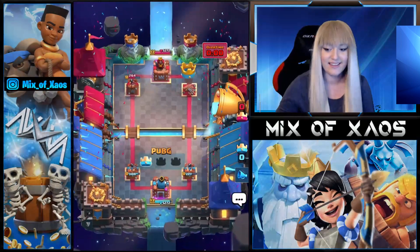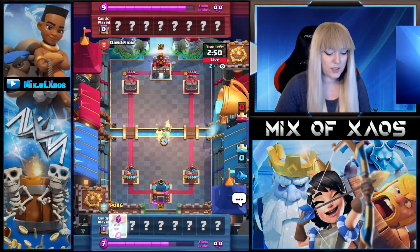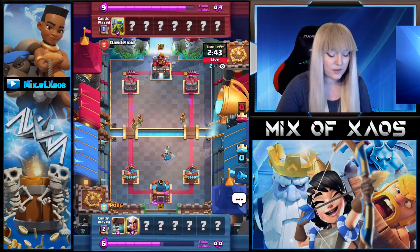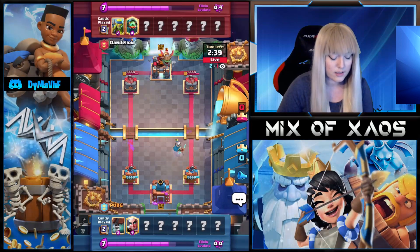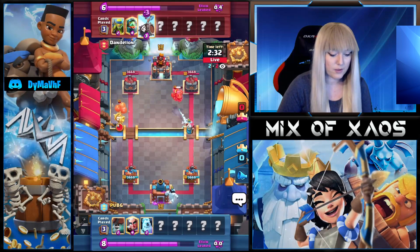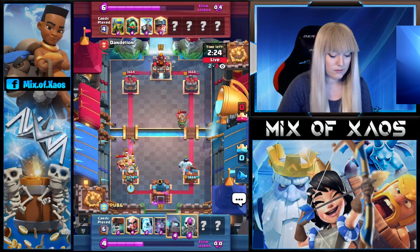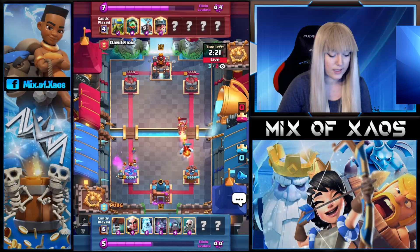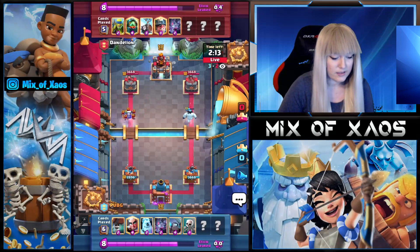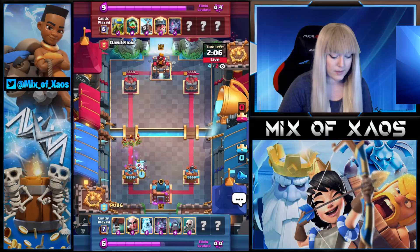We are now in the next match against Dane Leon. He's going to split the Wall Breakers on the front — it's a very fast cycle deck without a big monster spell, just Log. We usually see the version with Bomb Tower but he decided not to have that. It looks like a Mega Knight Bait deck. We're going to play Skeletons to try to get the Skeleton Army, and we have a Mini Pekka coming. It definitely looks like a Mega Knight Bait deck.